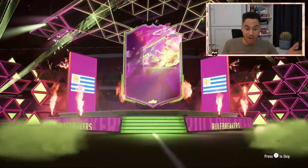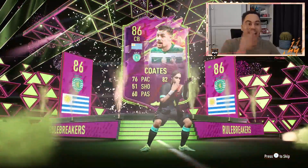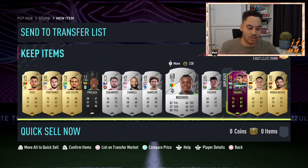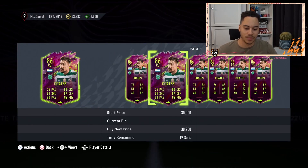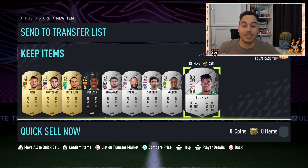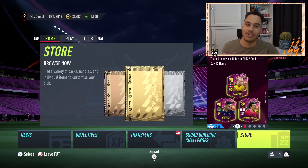We'll open the pack now — fingers crossed we get something good from EA. There we go, we got a Rule Breaker card! He's literally risen so much in price — if you saw my Viratii SBC video, this card is going to the moon. He was 20,000 coins when I bought him but he's probably going even higher. A quick price check shows around 20k — I can probably sell it for double my coins from this SBC. Let me know in the comments where you got in yours, thanks for watching, hope you enjoyed, and I'll see you in my next video.